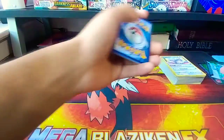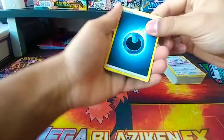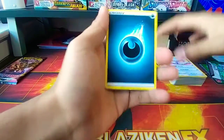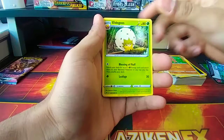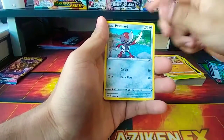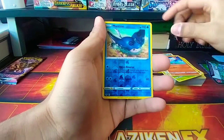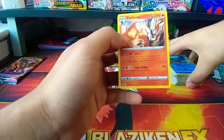Another white-and-green pack — let's see what we get. Darkness energy, Poké Gear 3.0, Sudowoodo, Eldegoss, Sobble, Maractus, Mudbray, Ponyta, Scorbunny reverse, and the rare is a Cinderace Holo. I don't have this one — this is the better one, yeah it is!